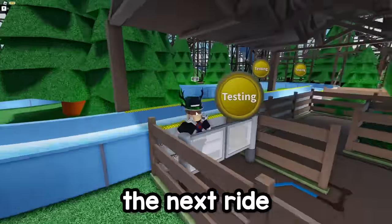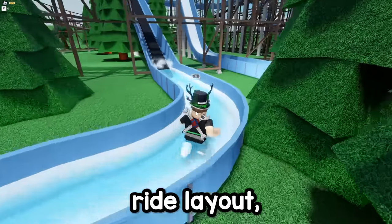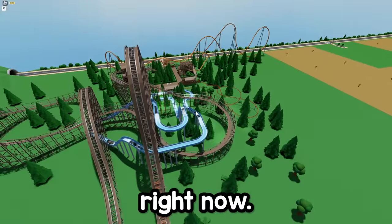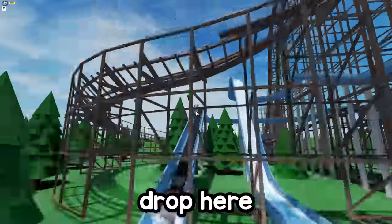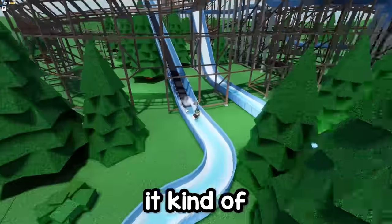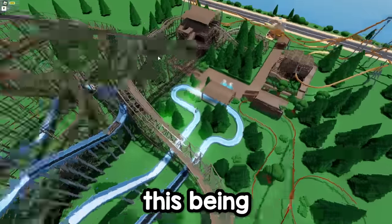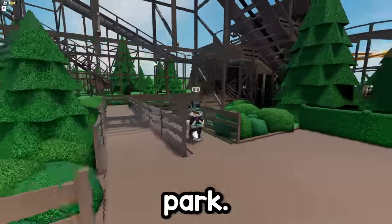Now, the next ride we have here is a log ride. It does look pretty awesome — here we are going through it. We got two drops on this. It's going down the drop right now, and you've got this big final drop here as that ride comes to an end. I gotta say, this is a really cool ride because it kind of just rounds out this park. You have your family ride, your two roller coasters — this being the thrilling one and this being the more intermediate family roller coaster. This is definitely a very well-rounded park.